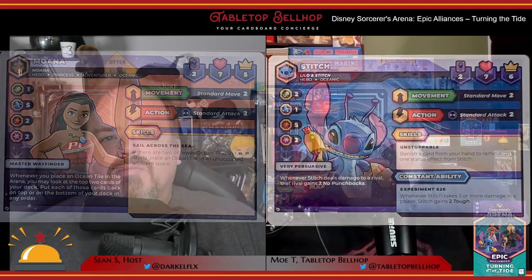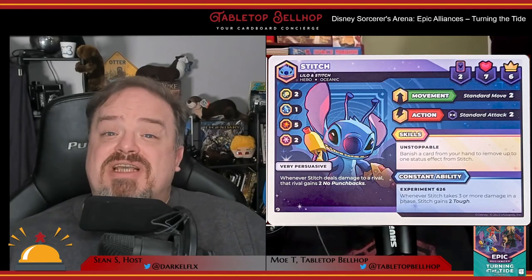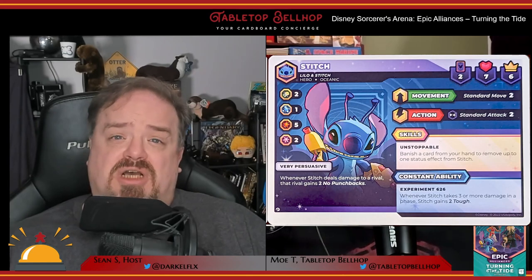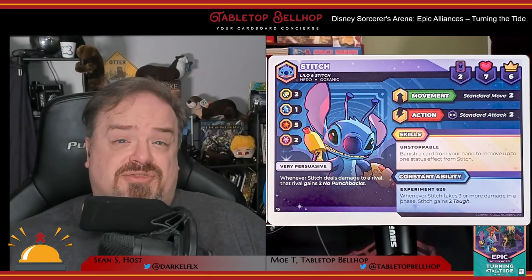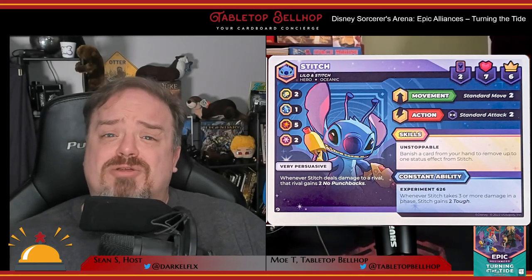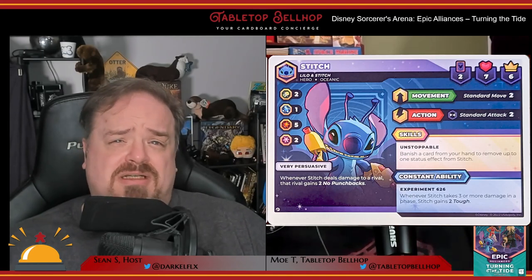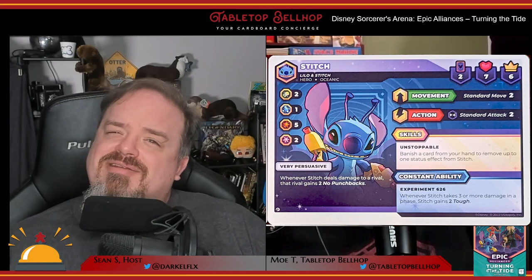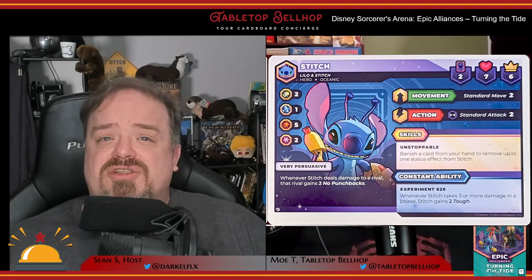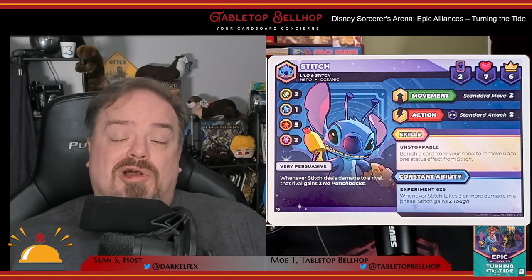Next, we have Stitch. This little guy is quite the tank. If he ever takes at least three damage in one hit, he immediately gains two tough. He can also banish cards to remove status effects, and his new effect, No Punchbacks, can stop all damage from a single rival while it's in play. Another interesting aspect of Stitch is the fact that he's an experiment, and things can be a bit random with him. Stitch has a number of cards that do different things based on whether his life is at an even or odd amount.